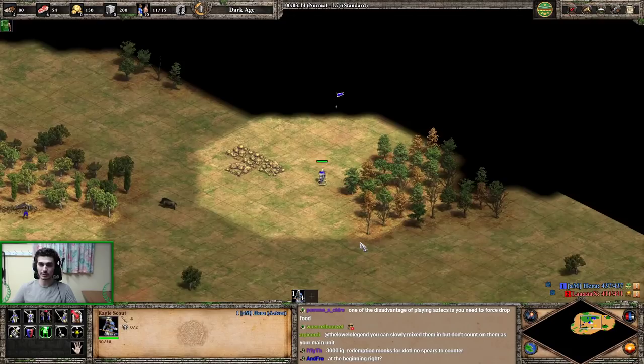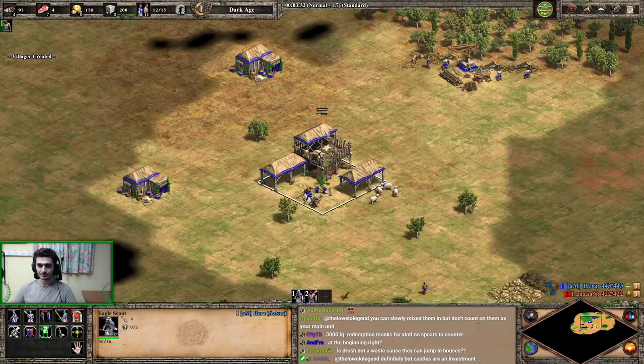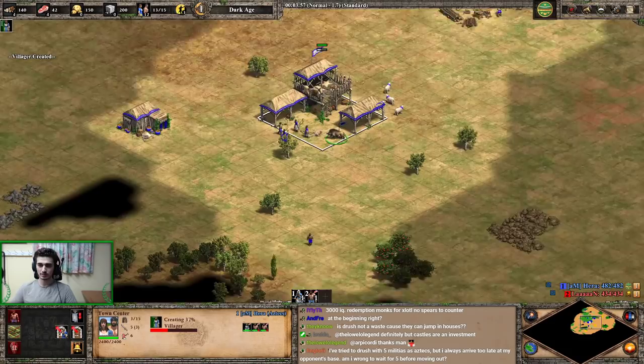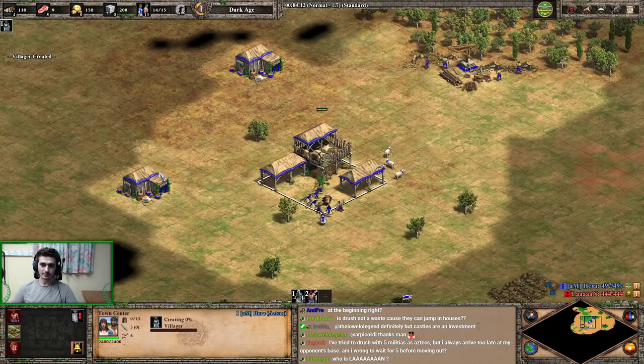Since I plan to put pressure on early, I don't have to be that quick to wall, but it should be in the back of my mind. I'm going to open men-at-arms and look to put some nice early pressure on. Bringing in the first boar — already putting my house in the shape of a wall. Always do that with your first houses regardless of what civ you're playing: put them in the structure of a wall so it can potentially be a wall later on.